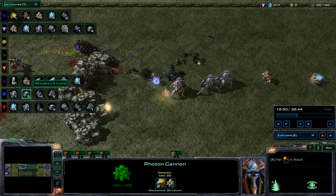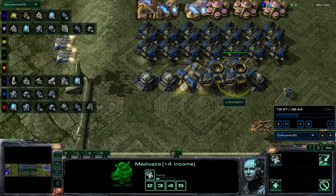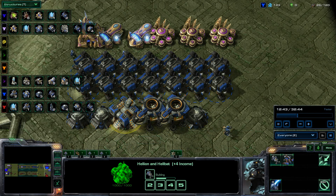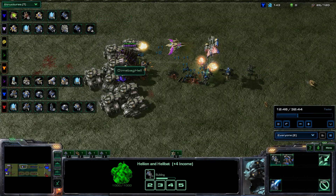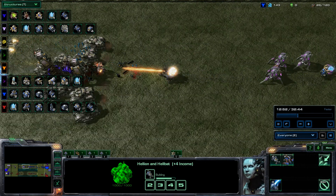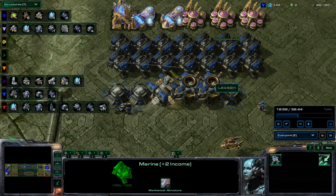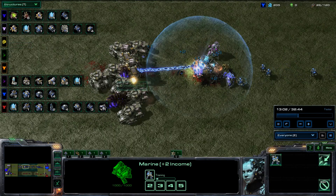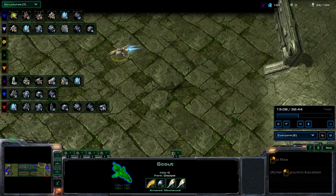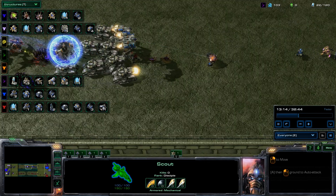I notice the problem a bit late and start adding Marauders, Medivacs, and Hellions. I'm thinking about going air but I'm committed to ground upgrades, so I'm not switching. I do see my ally Luke is going for Scouts, which reassures me not to go air myself and instead support from the ground.